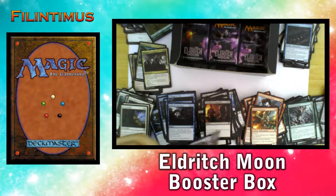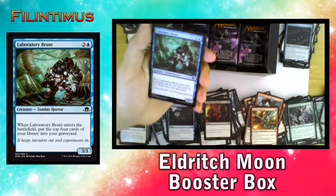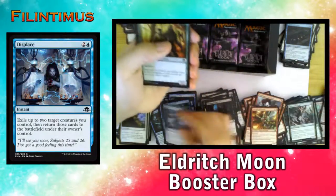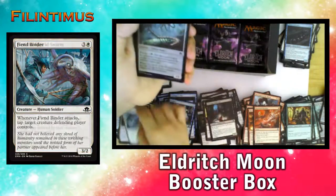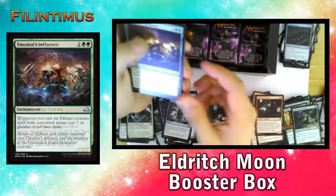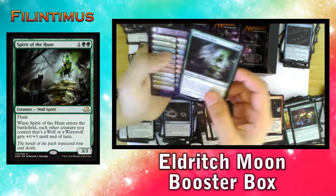Five more boosters to go. We got two Gisellas in a row — I like it! We have a Laboratory Brute, Terrain Elemental, Stitcher's Dark Supplicant, a Displace, a Woodland Patrol, Barrowed Hostility, Fiend Binder, It of the Horde Swarm, Falkenrath Reaver, Ovenwall Captive, a Mournwillow, Emrakul's Influence, Fortune's Favor — our first — and another Spirit of the Hunt.